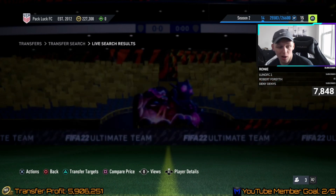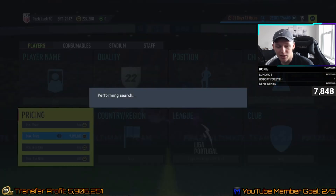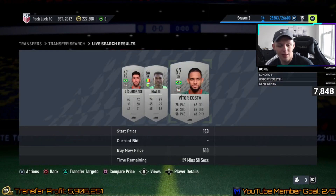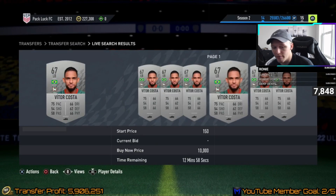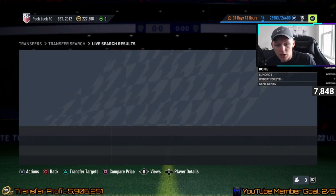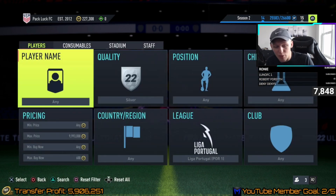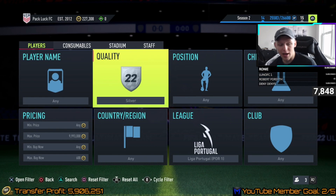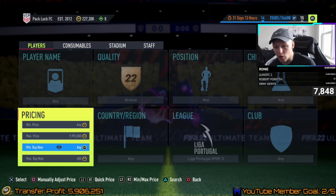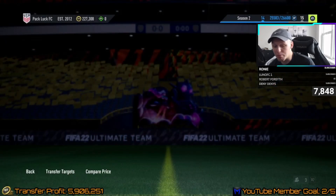As the buy now price continues to go up, the bid price is probably going to go up as well, so keep track of that. Another thing you can do is a sniping filter — sit on around a 600 buy now, pick these up in the 59th minute, try to win them for less than the current buy now, then sell them for whatever the card's going for. Prices are going to change over time as people mass list, so don't go strictly off the prices I'm doing right now.